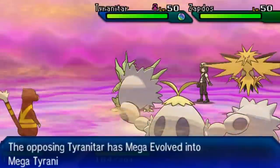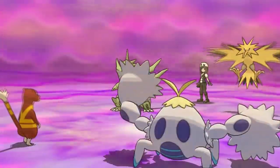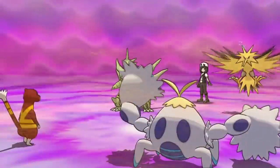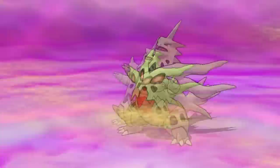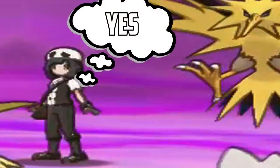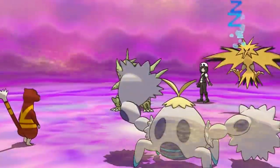My opponent doesn't even go for Protect, so I go for Hypnosis targeting Zapdos — and we're actually able to connect with a 60% accurate Hypnosis, which is pretty lucky. My opponent does Dragon Dance in the face of Crabominable, which is bold. Unfortunately for him, we put Zapdos to sleep — so now it's pretty much 2v1. Zapdos is out of commission for a few turns.